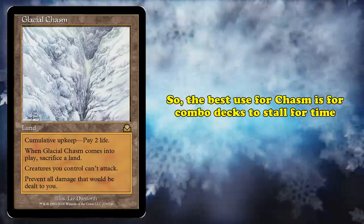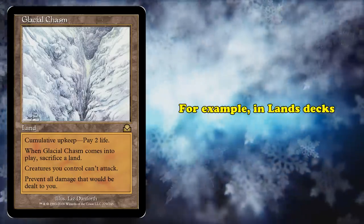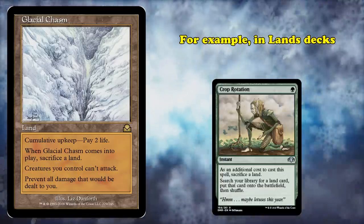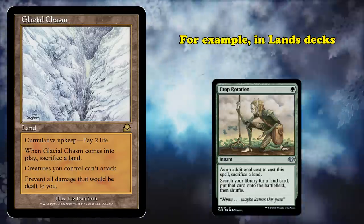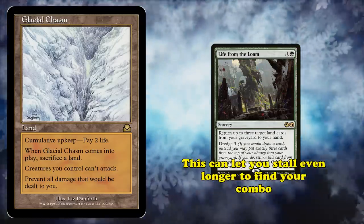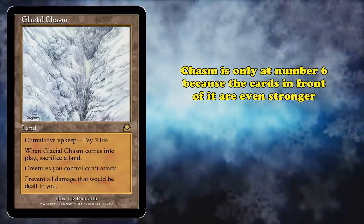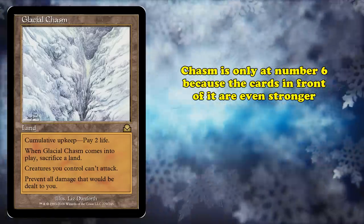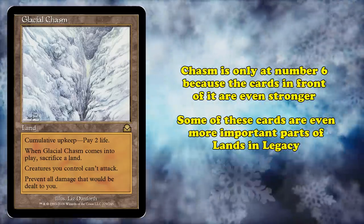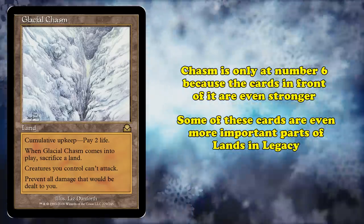This is why Glacial Chasm's primary function is as a way for combo decks to buy time. Land combo decks in Legacy can search up Glacial Chasm with a card like Crop Rotation, and can bring both it and the sacrificed land back to hand with a card like Life from the Loam to help buy even more time until you find your game-winning combo. Glacial Chasm only ranks here and not higher because the cards ahead of it are even stronger, some being even more vital pieces to the same Legacy land decks.